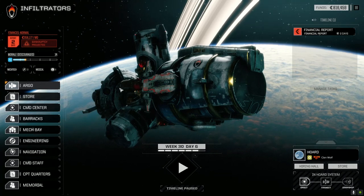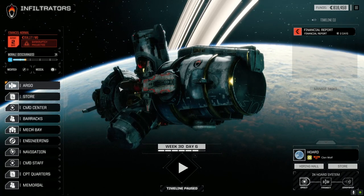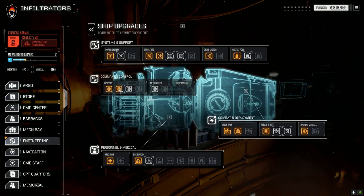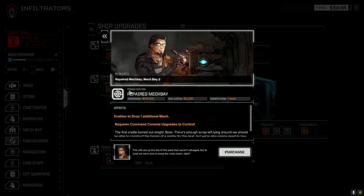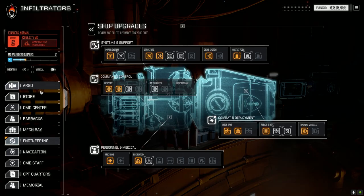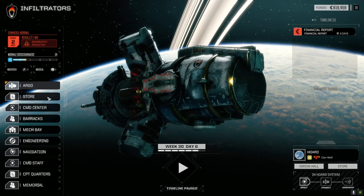Hey everybody, welcome back to another episode of Infiltration. After the last episode we upgraded our drop capability by one mech. This upgrade should give us another 500-some-odd thousand, and should let us command an additional mech warrior, so we should have enough to drop an additional mech here.